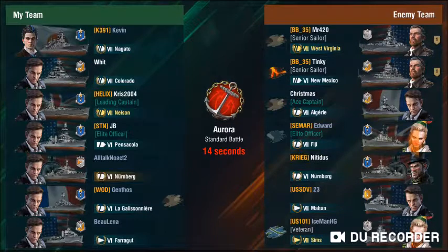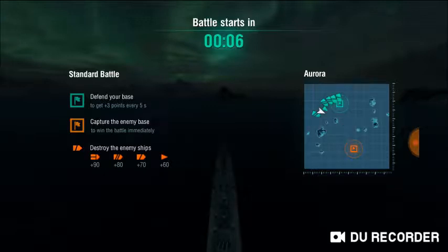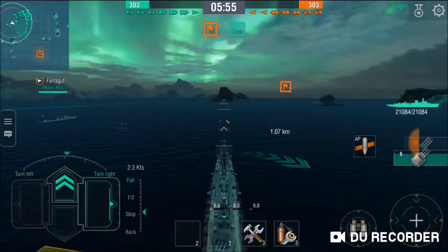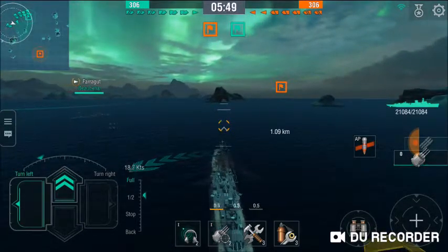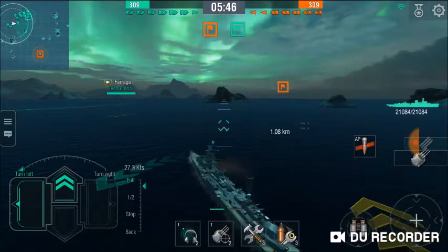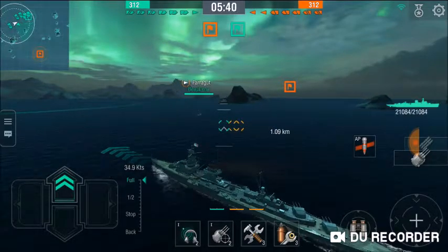Let's go into a battle to show a demonstration. We're entering a battle in a cruiser. A cruiser is pretty good at the beginning of the battle since a lot of destroyers tend to go into the middle and usually lose a lot of health. One of the best tactics for a cruiser is to avoid the enemy as much as possible by going away from the battle and picking off any enemy ships that are alone.